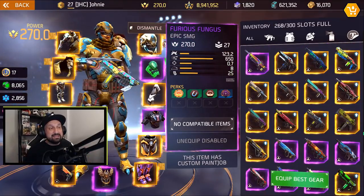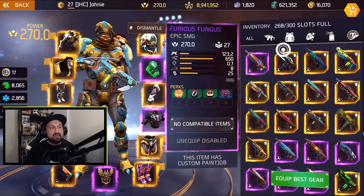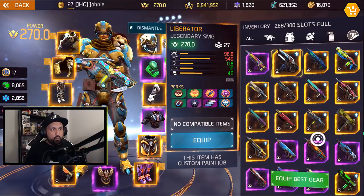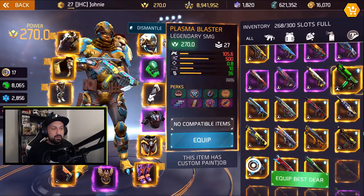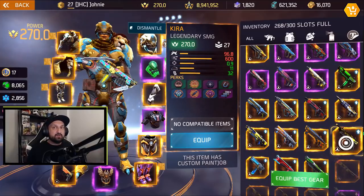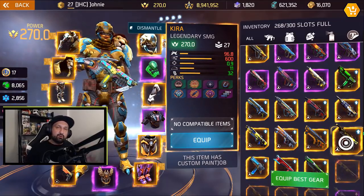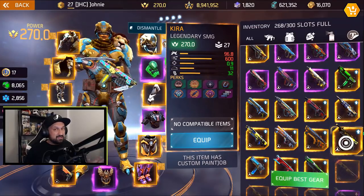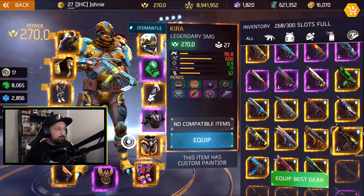The fire rate is 650 bullets per minute — this is insanely fast. Compared to legendary SMGs: Liberator has 540, Plasma Blaster has 500, Winter Mule has 550, and Kyra was the fastest at 600. So 650 is the fastest compared to legendaries. I know there are weapons like Pyro Spirit with around 700 per minute, but 650 is pretty nuts. It's one of the fastest firing SMGs in the game right now.